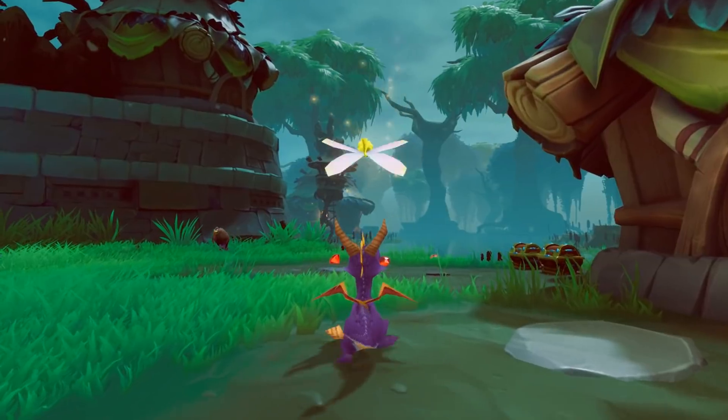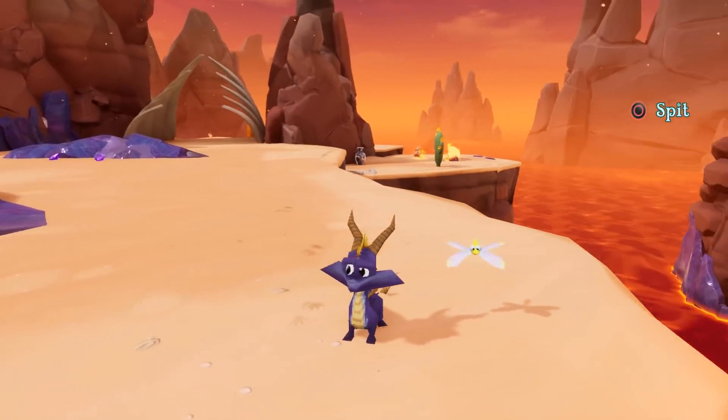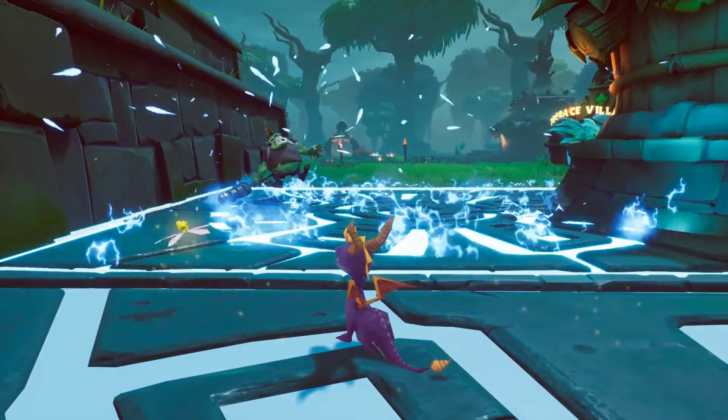There's a thing when you spit, like, a ball or something like that — you get Spyro's mouth gets a bit big. But it's kind of hilarious, actually. I kind of like it, to be honest. It's a feature, not a bug.